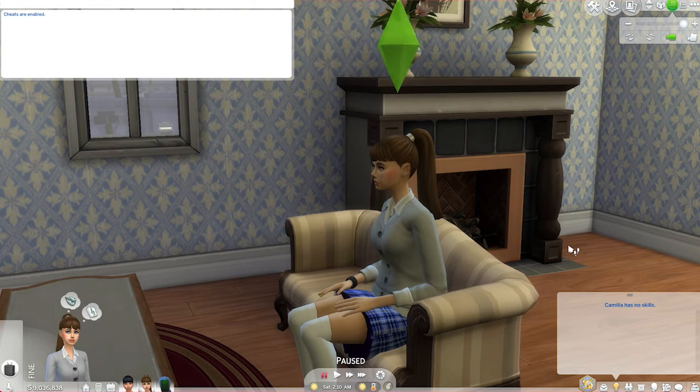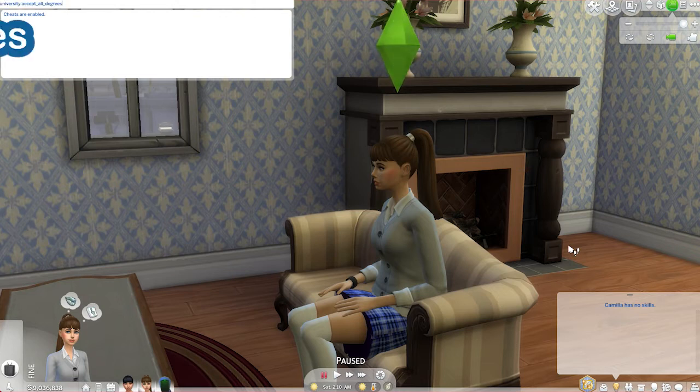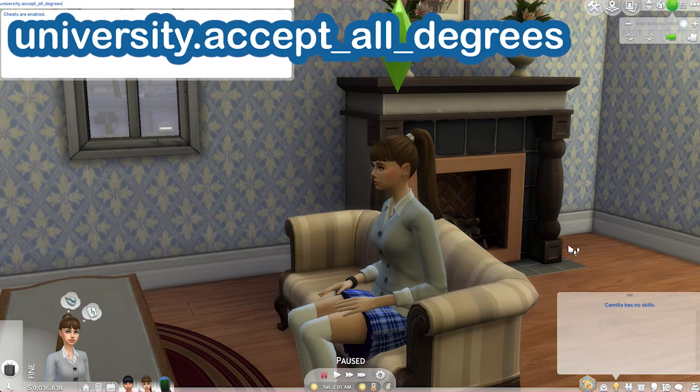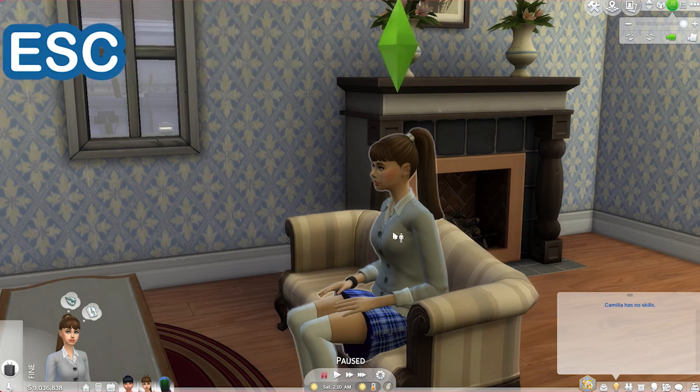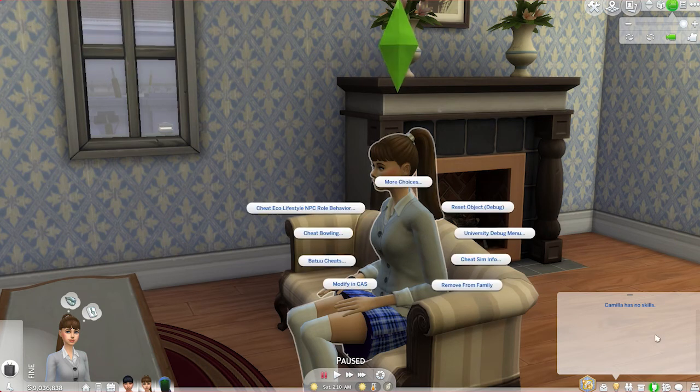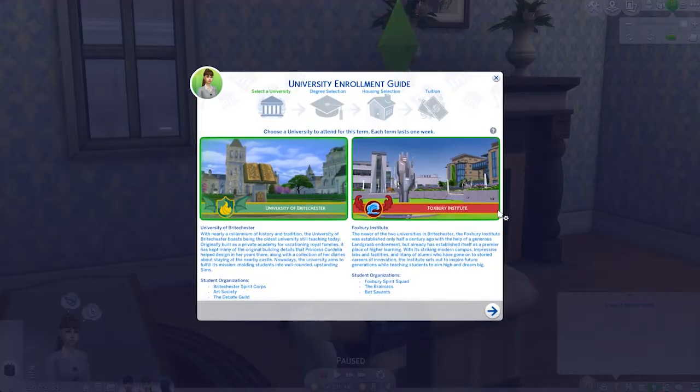We are ready to go ahead and input our cheat in order to make all the degrees available to us, and that cheat is 'university.accept_all_degrees'. Then we hit Enter, and I'm simply going to hit Escape on my keyboard to close that cheat box.